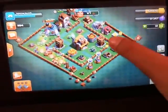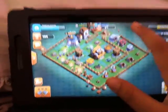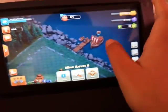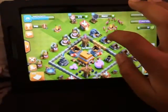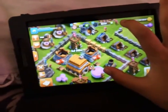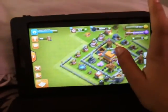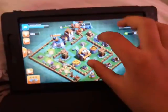Welcome to another video of Clash of Clans, episode 7. I have good news — we are going to get Builder Hall 6. As you can see, it's exactly three days and 20 hours, so about four days. It takes four days to upgrade, so we'll get it in a couple of episodes.